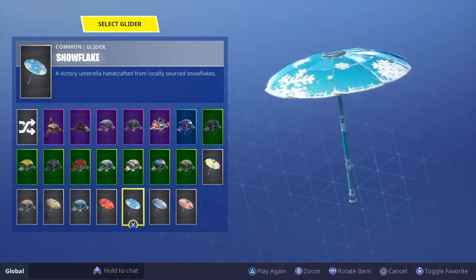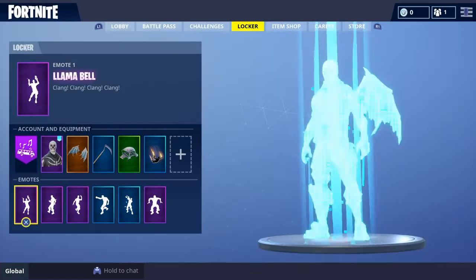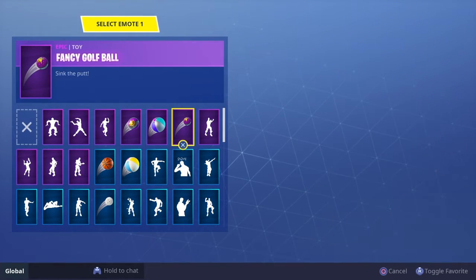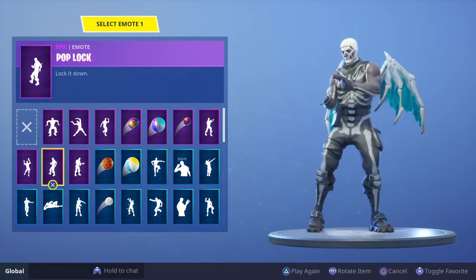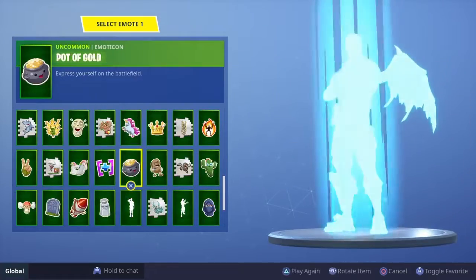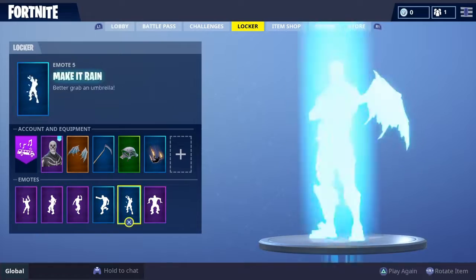I also have the OG Umbrella and an OG ski glider too. For emotes, I've got Breakdown, Dance Therapy, Little Shuffle, Fancy, Basketball, Fancy Beach Ball, Fancy Golf Ball, Fresh, Llama Bell, Pop Lock, The Robot, Basketball, Beach Ball, Best Mates, Calculated — just loads of stuff.